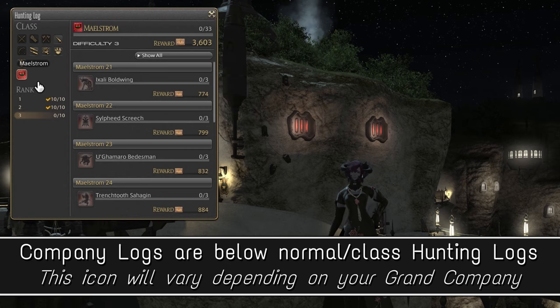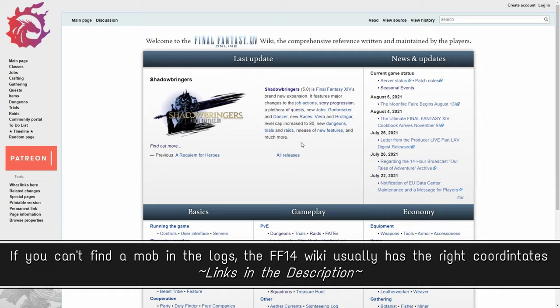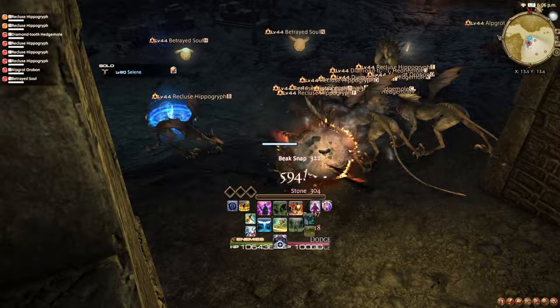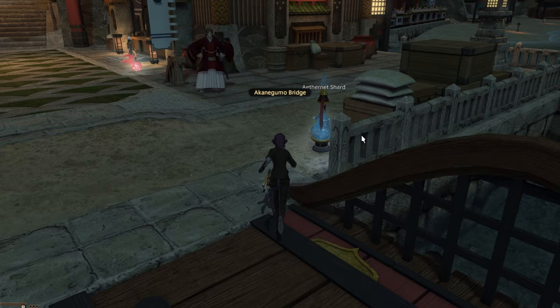Luckily, those logs give company seals, and so do FATEs. By the time you finish the first two logs and a few FATEs, you should have enough seals to reach the necessary rank. Just be careful to return to town and spend your seals on rank ups before you overcap. Throughout this process you'll also have to do a few blue side quests from your grand company's commander, and after that's all done you'll be able to rank up to Second Lieutenant.